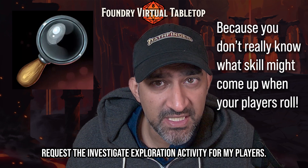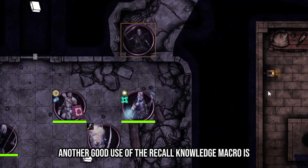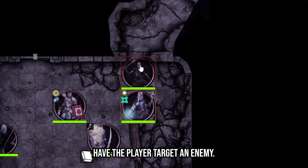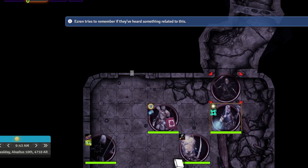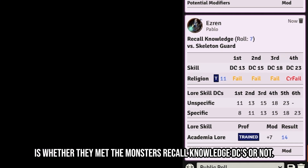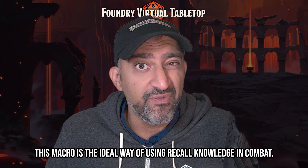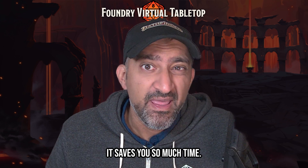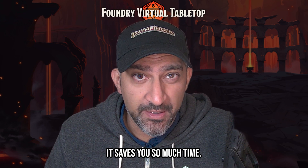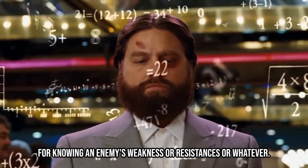Another good use: have the player target an enemy, then when they hit the macro they'll see the secret roll prompt, while you as GM see whether they met the monster's Recall Knowledge DCs on the first, second, and third attempt. This macro is the ideal way to use Recall Knowledge in combat — it saves so much time, and remember, Recall Knowledge is crucial for knowing an enemy's weaknesses or resistances.